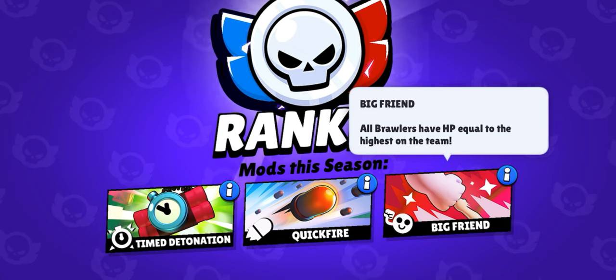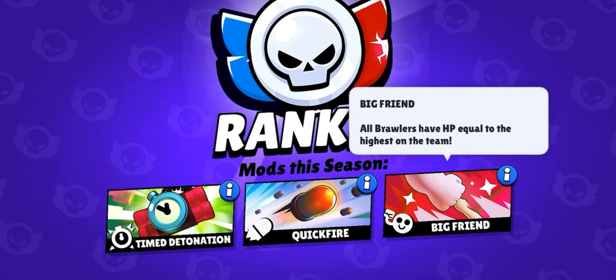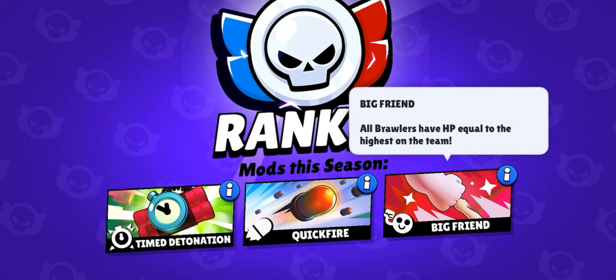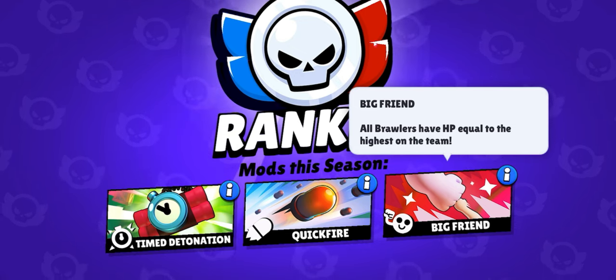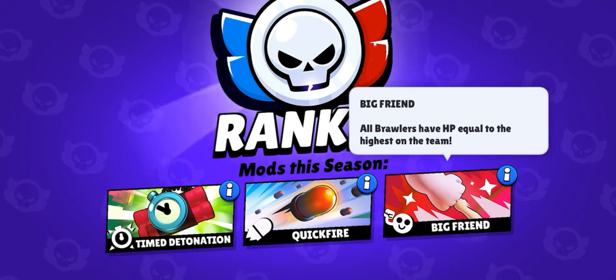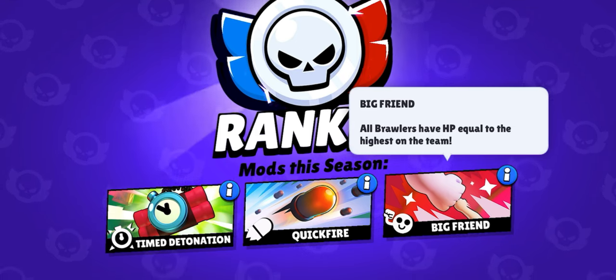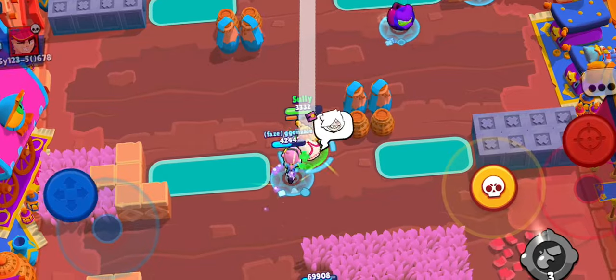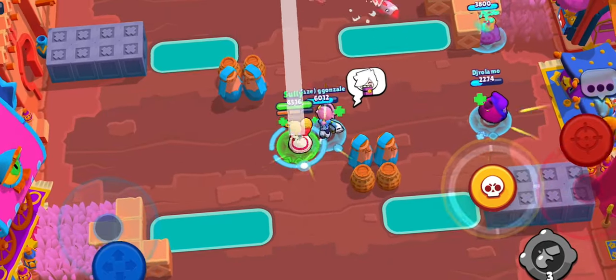Lastly we have the Big Friend modifier, which increases all brawlers' health to match the brawler with the highest health on their respective team. Given the map is fairly open, you could argue that Piper can again be used to chunk down the high-health slow-moving brawlers while still being useful against non-tanks, but with high health from the Big Friend modifier.